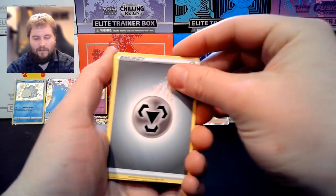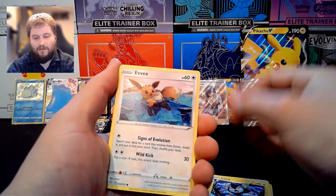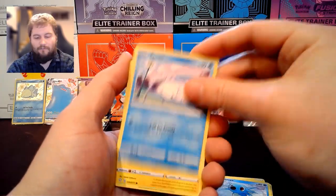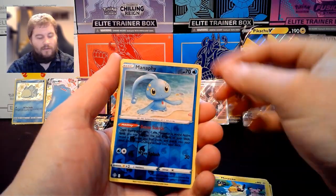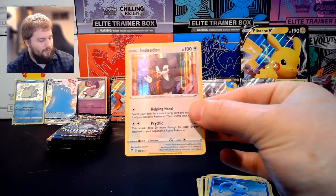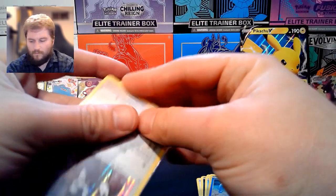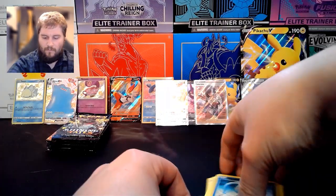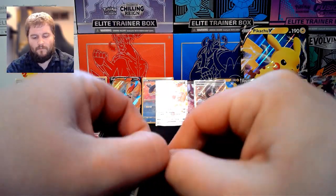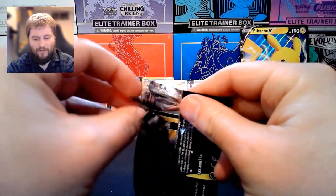We have Steel Energy, Gym Trainer, Team Yell Towel, Luxio, Eevee, Nickit, Horsea, Snom, Morpeko, Reverse Holo Manaphy, and a Holo Rare Indeedee. Looks like five packs left. Will we pull that Charizard?